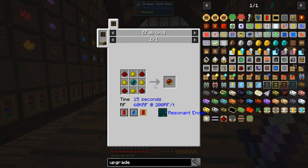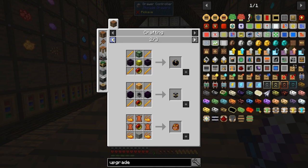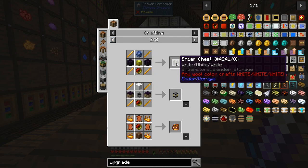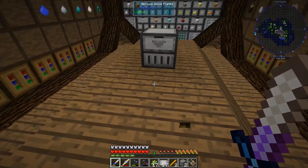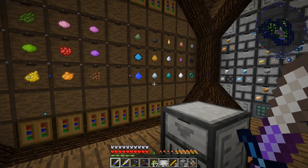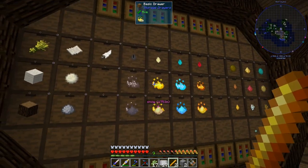I want to show you this — a resonant ender over here. To be able to make ender chests, which I think we're going to do pretty soon, I kind of want to have an ender chest to send items from over there to over here since I don't want to run cable all the way under. It would be too much work. This needs to be placed here.